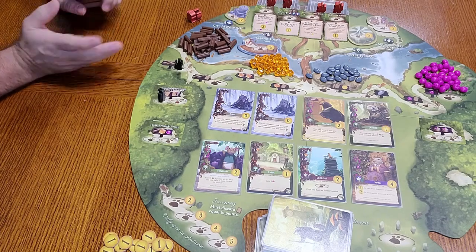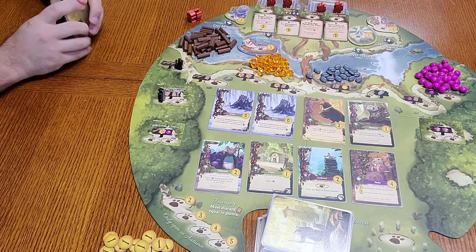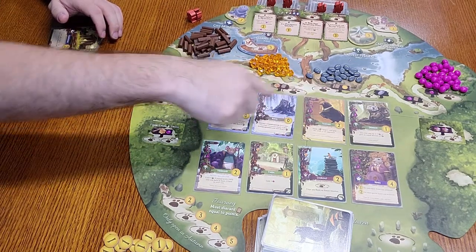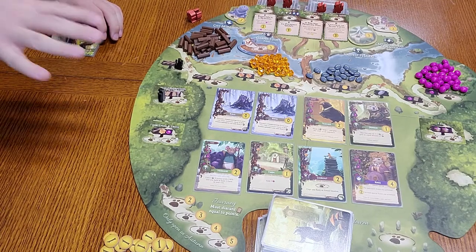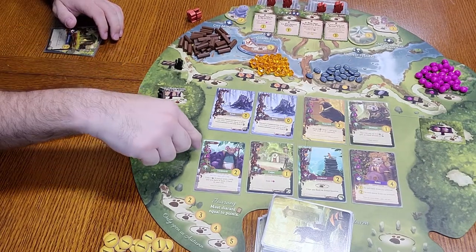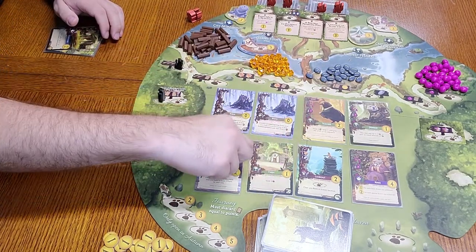So the first thing — this is how the board gets set up. You're going to get five cards yourself. You're going to set all these cards up, eight cards in the meadow here. These are cards that can be claimed whenever you have the amount of resources that they require to claim them, and you see the resources here in this corner.